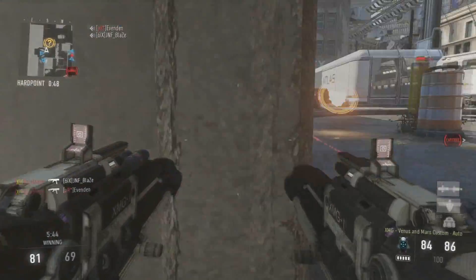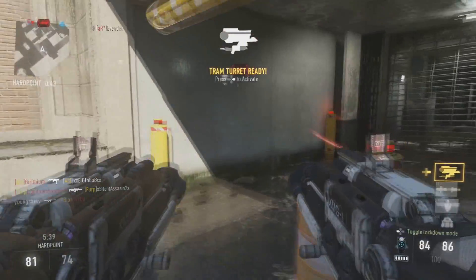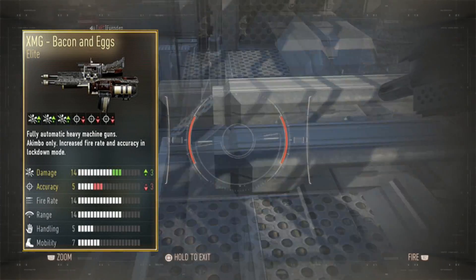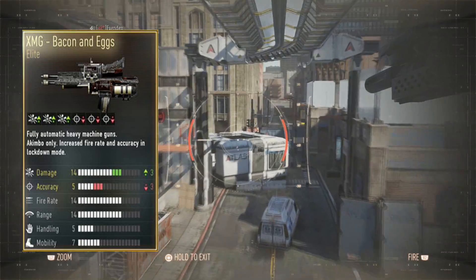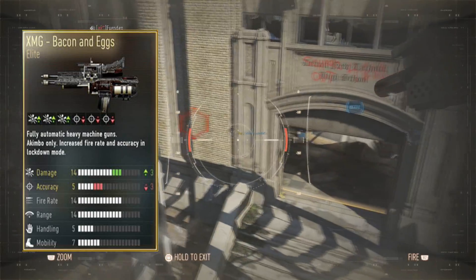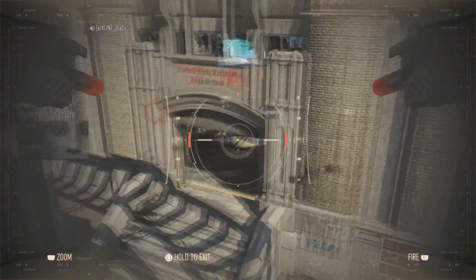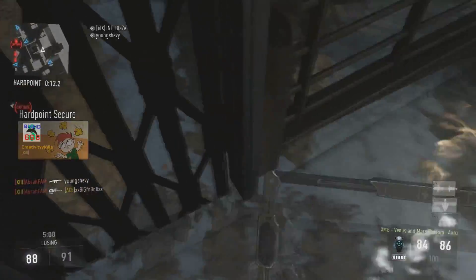As far as variants go, that's where this thing gets super, super interesting. The best variant for this thing is the elite variant, bacon and eggs — this thing is unreal. I love how all the variants have names like bacon and eggs, yin and yang, Venus and Mars, and chicken and waffles. The bacon and eggs bumps mid-range up to 25 damage, which means that 4-bullet kill range is that much further, which is really good.